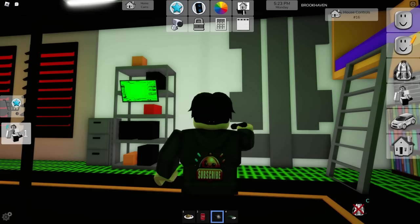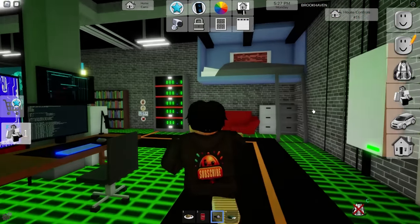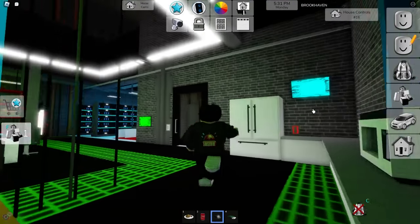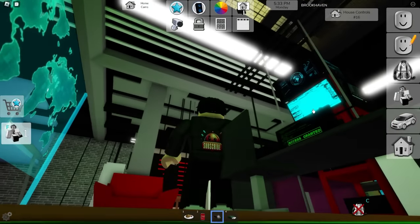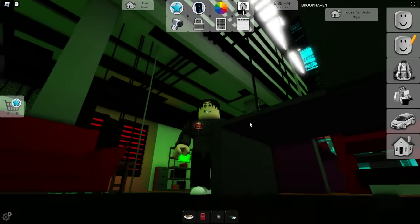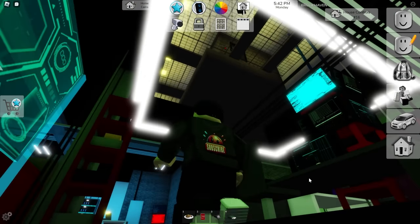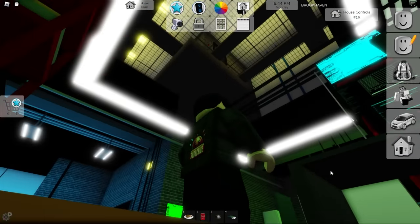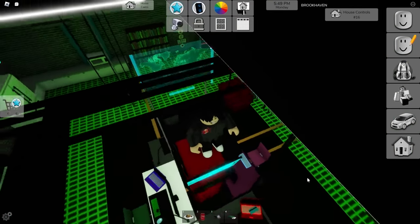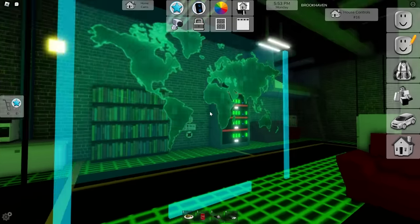One thing we need to check is underneath stuff — that's also where hidden buttons can be. Like under the table — I wouldn't put it past one of these tables to have a secret button underneath that activates something. Are you kidding me? That sounds really possible. So can we jump in? Look at that — they've got the whole map on here!